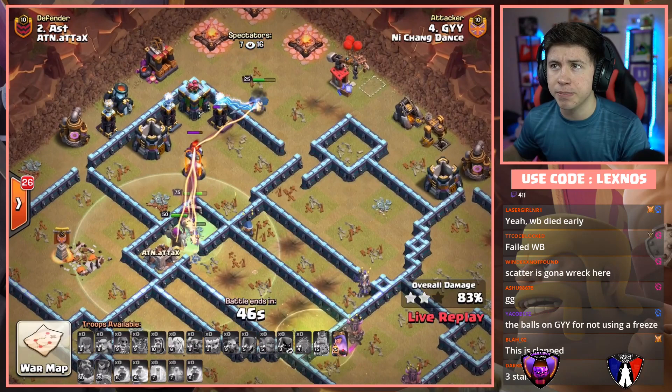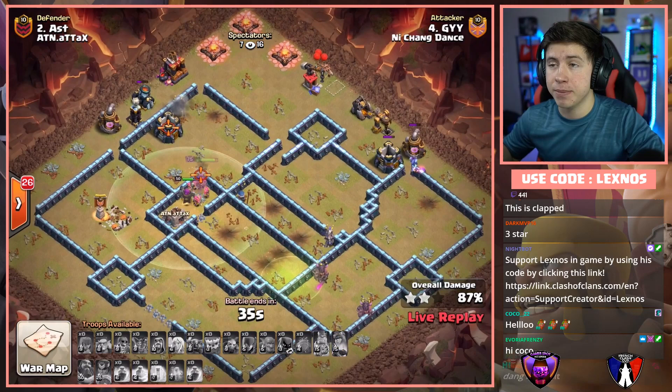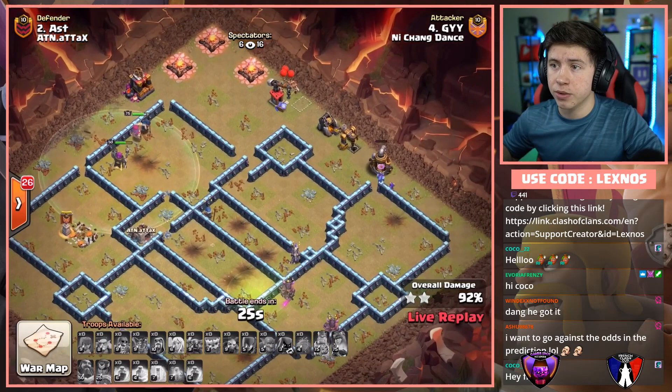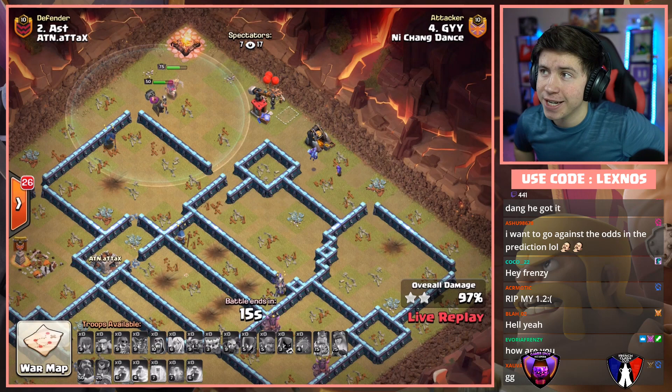The Wizard and Minion on the right side. RC is gonna die to the Tesla but Queen pops her ability, gets through the wall. 32 seconds to finish off all these cleanup buildings. Down goes the last Tesla and the last Mortar. Queen and Warden can take out all those buildings on the top left. Wizard and Minion are doing a great job on the right side. He's definitely got enough time — and another triple for Nishang Dance! They're gonna be two for two in this match. Down goes Ast's base — nice hit from Dance.